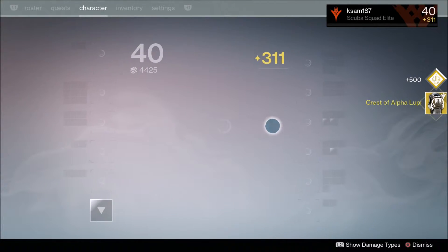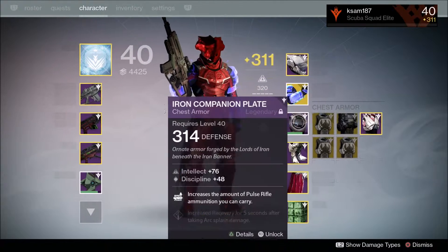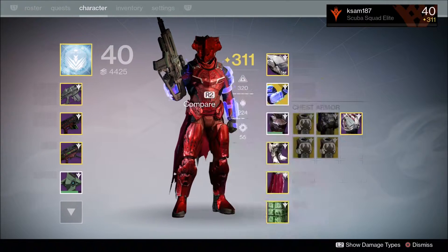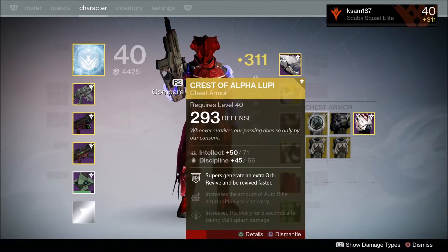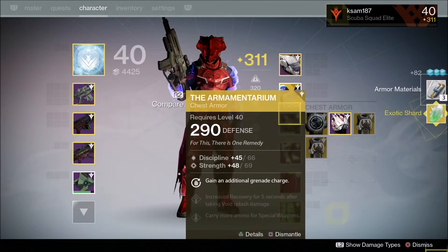Another Crest of Alpha Lupi — let's just hope these are 310. One is 293, and the other is 310. So we'll fuse the Armamentarium with the other Crest of Alpha Lupi. I managed to get a chest piece from the Iron Banner for the Titan at 314, so it's still pretty good.